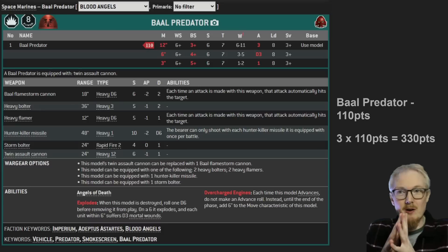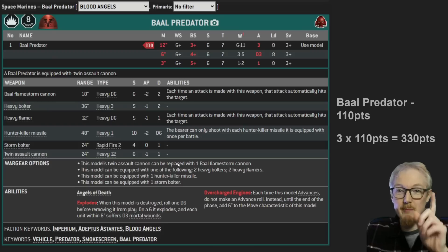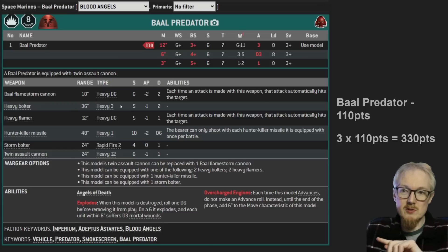So the Baal Predator - what do you get now? It's 110 points, and so three of them are going to rock in at 330 points. I'm thinking the way to run them is the twin assault cannon - that's heavy 12, strength 6, minus 1, 1 damage - and two heavy bolters, that's heavy 3 or heavy 6 if you've got two of them, strength 5, minus 1, 2 damage. And then you also get a storm bolter.